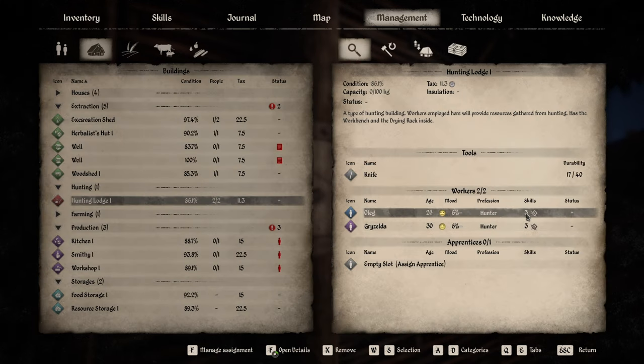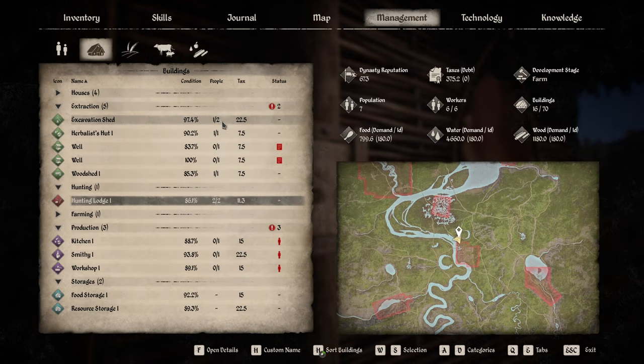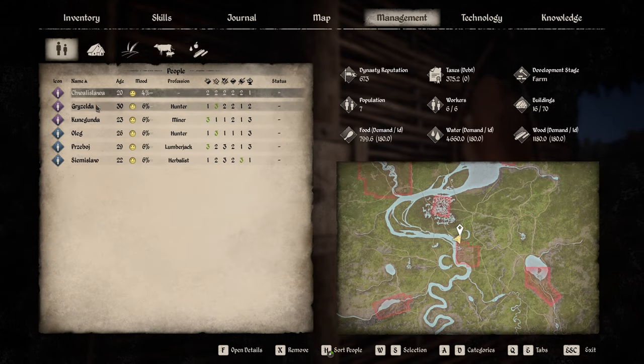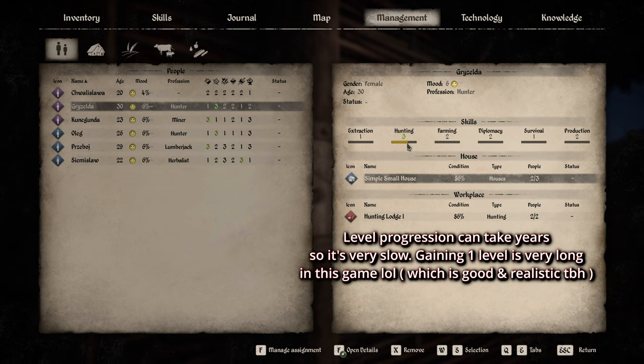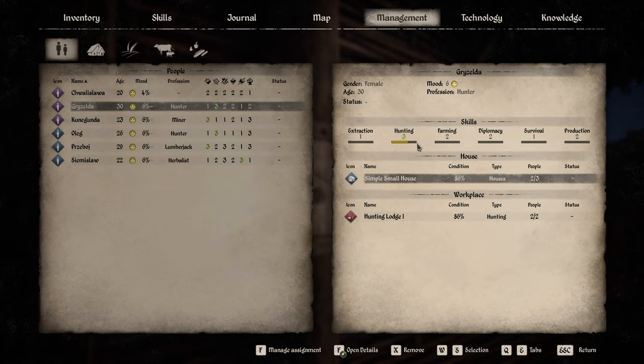You want to assign the worker with the highest skill. I already have two at level three, which is good. Click Escape and check each worker - for example, Griselda is a hunter at level three and you can see her progression bar. Be honest: it takes a very long time to level up, possibly one to two years in-game. Higher level workers are both happier and more efficient.